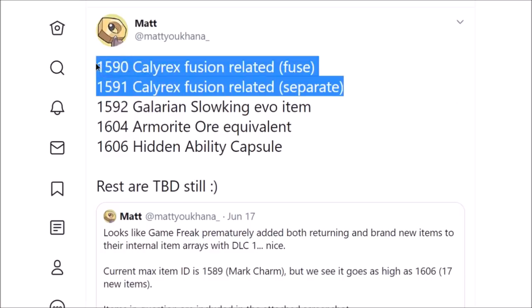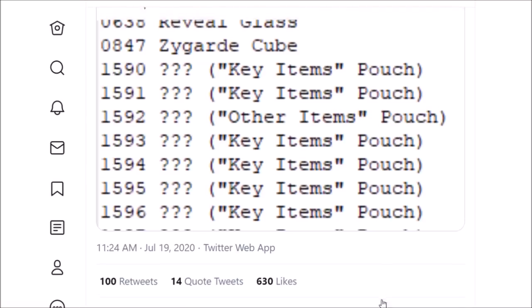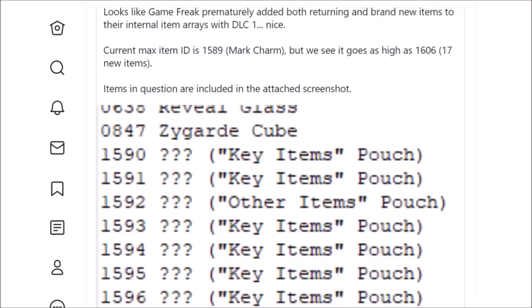There's going to be two new Pokemon that fuse with Calyrex, but then no real item additions. We have the Galarian Slow King Evolution item, the Armorite Ore equivalent, the Hidden Ability Capsule, and that's it, just going off the list of datamine items. The rest are key items, but those are most likely going to be for the story.